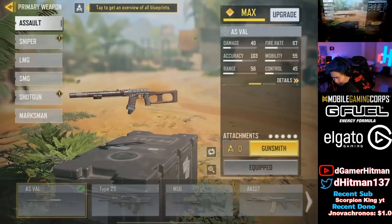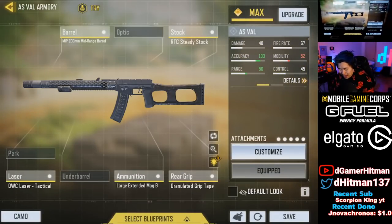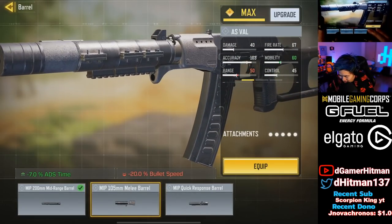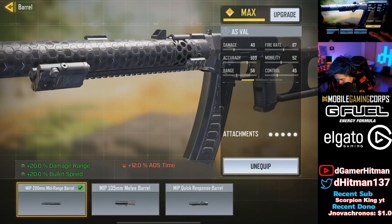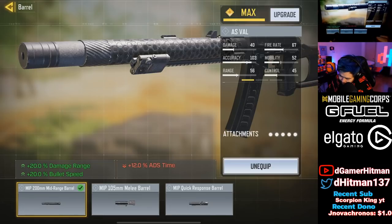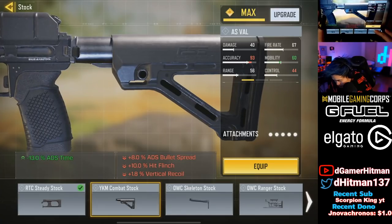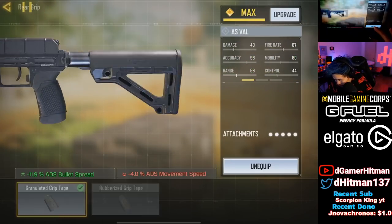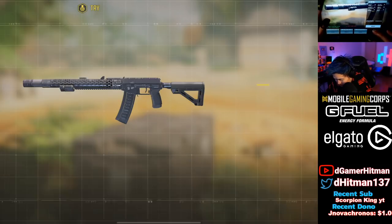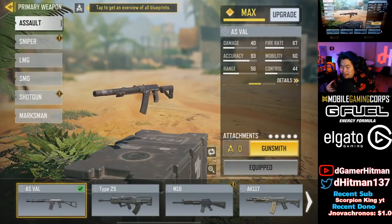Which build did we like? This build right here — put the extended mag, put the mid-range barrel. If you want, you can even make it a full ADS build: mobility, vertical recoil, losing the ADS spread accuracy. The bullet speed should be important — I'm not sure yet. But if you make this a fast ADS build, I feel like this could be such a good build. Our current build is decent — ADS spread goes down by 8 but we gain it back.